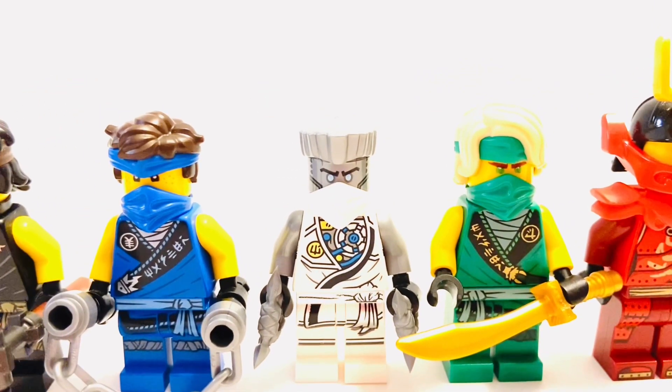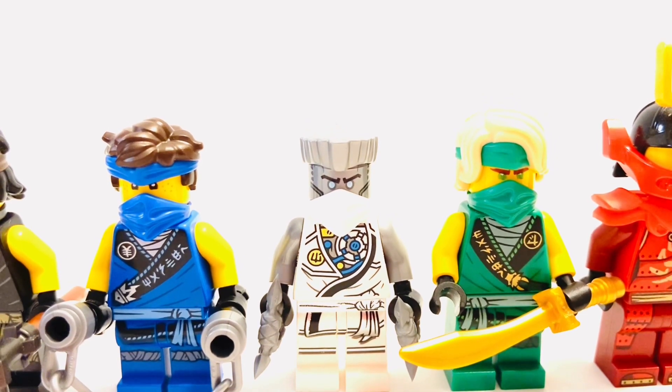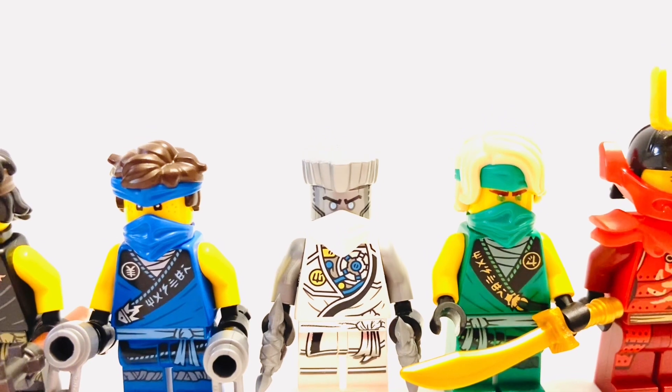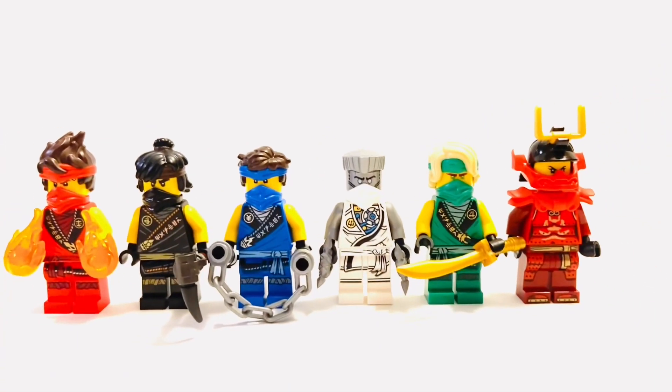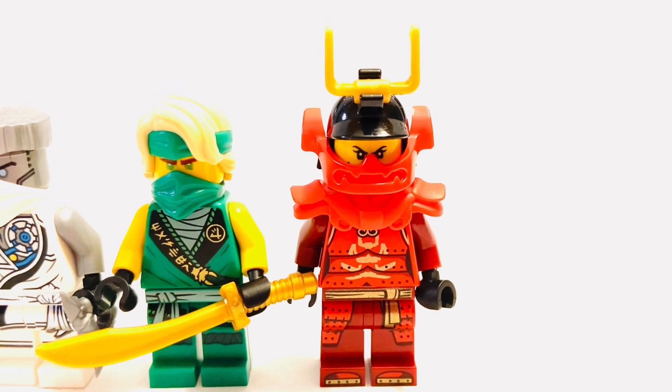For Zane, I took the non-canon Tournament of Elements Zane, switched out the arms to be silver, and put on his Season 14 mask, hair, and hood — you can get it pretty much anywhere. I think it fits in perfectly with the rest of the ninja.